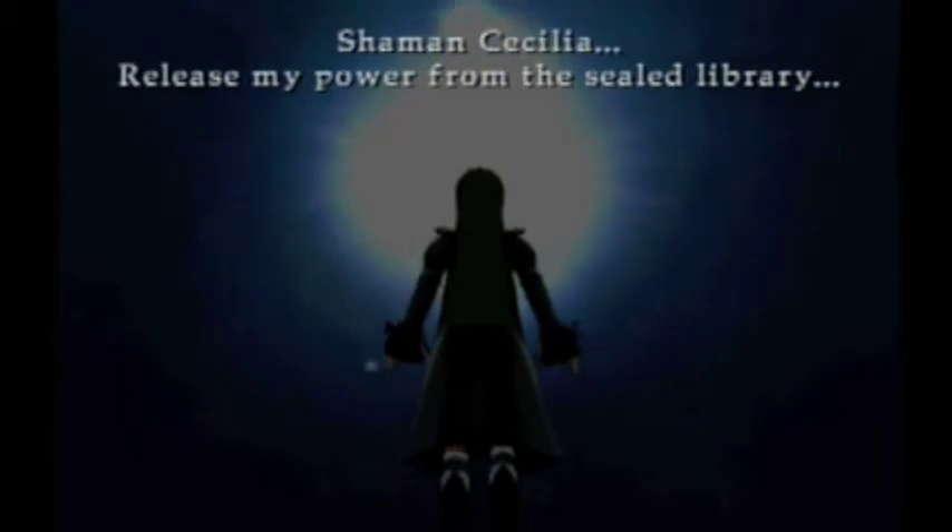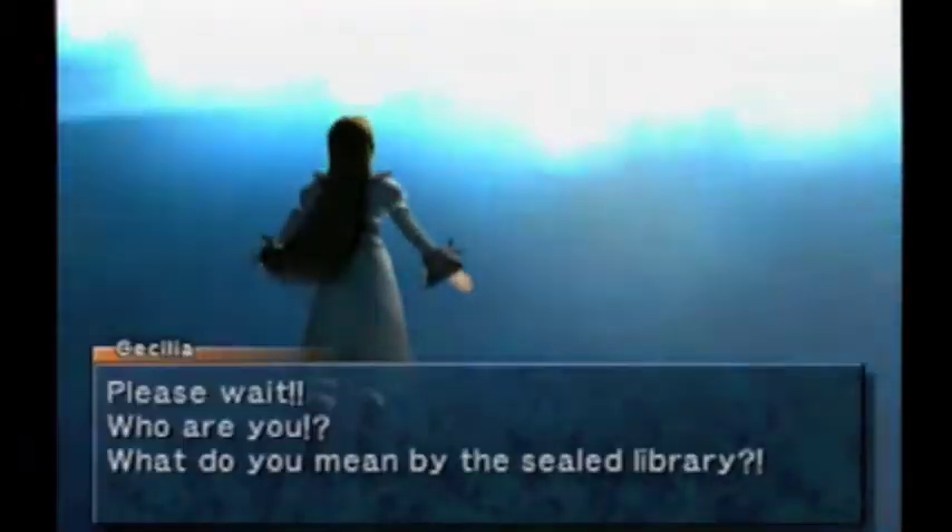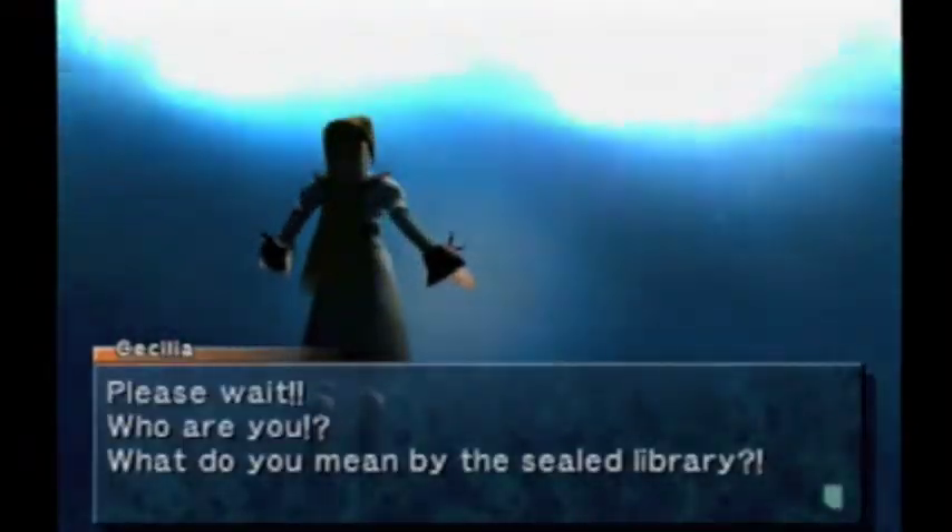Shaman Cecilia — release my power from the sealed library. Please wait! Who are you? What do you mean by the sealed library? Cecilia. Guardian Shaman Cecilia. Cecilia. Cecilia.